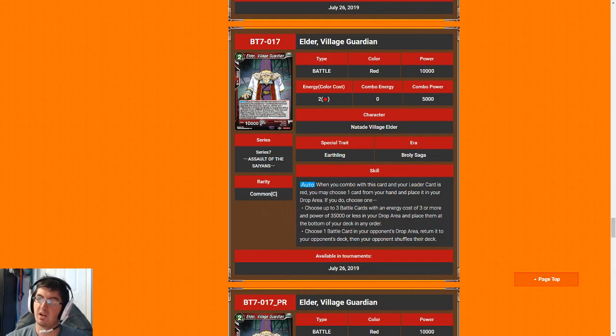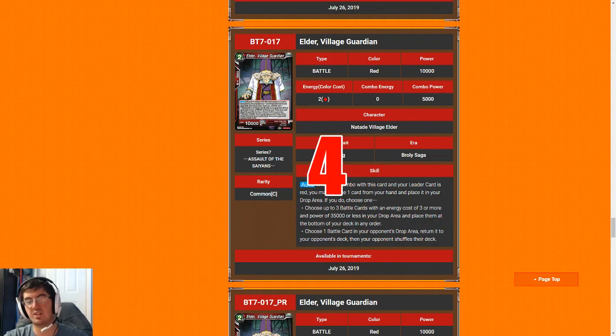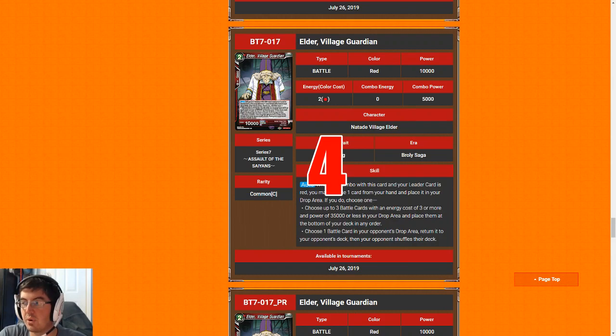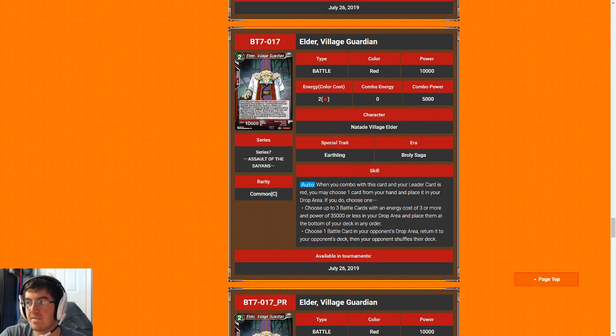Next up we have Elder Village Guardian. Two cost for 10k — like we said with Goten and Trunks, not the worst rate. I'm going to give it a four. This could be a two or three, but the only reason it gets a four is because there's one niche scenario that's pretty clutch: when you have no cards in your deck, you can combo with this card and stack your deck so the top three cards are all bombs, recycling them at a slightly faster rate than normal shuffling. It's kind of a clutch one-of if you couldn't figure out what else to play in your sealed pool — you could do much worse than Elder.